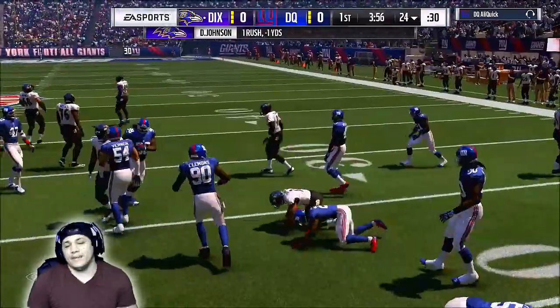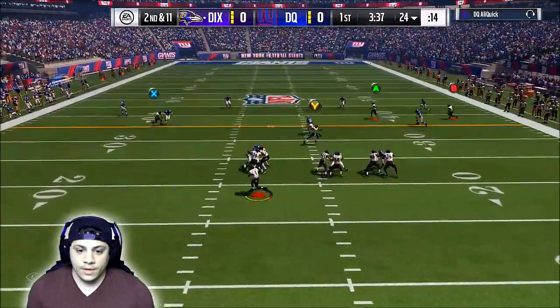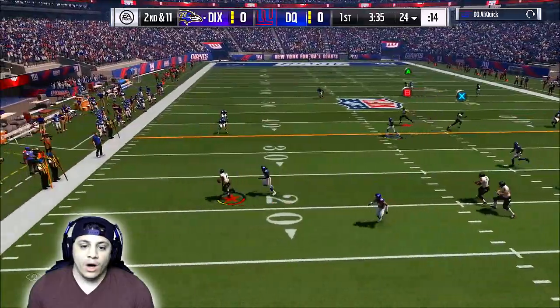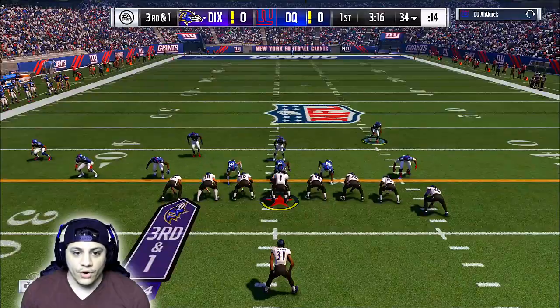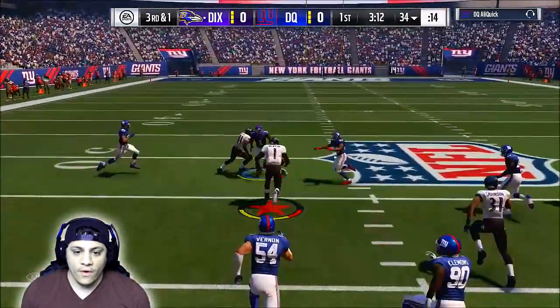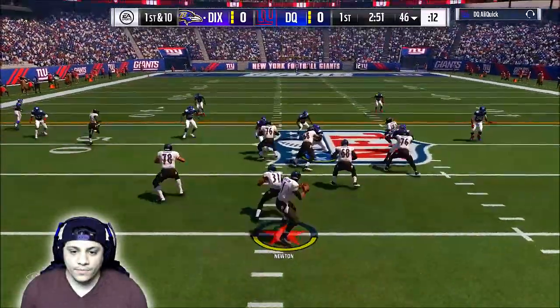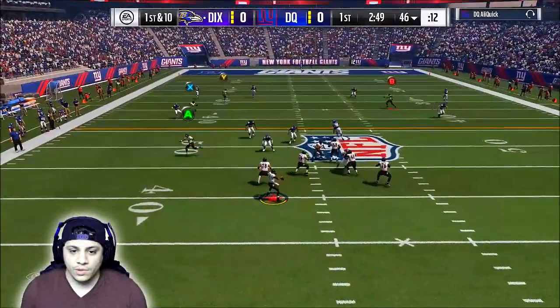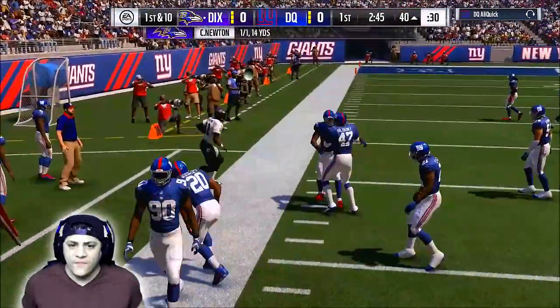Are you kidding me? Alright, 2nd and 11. We out with Cam. I missed — run him over. Let's go, Cam. Alright, 3rd and 1. Take off with Cam. Look at Cam breaking tackles. Come on. Throwing underneath to our tight end, and that's Ozzie Newsome with the step on. Let's go. We're looking for Randy Moss — he's pressing. Now a first down throw for Newton.